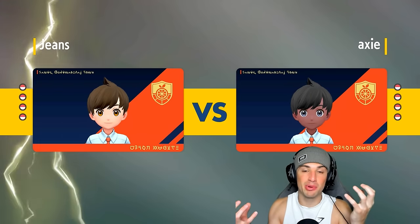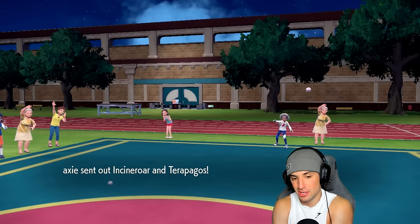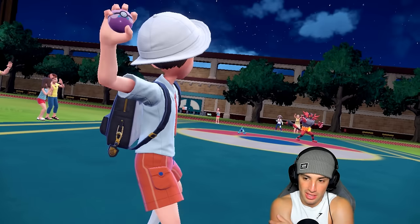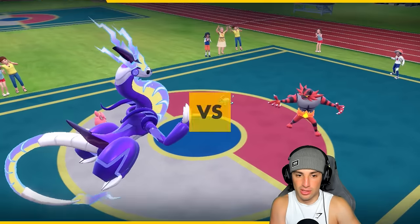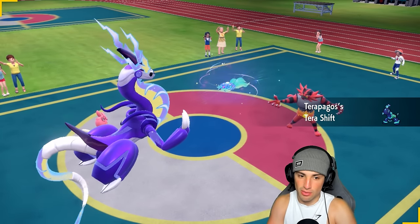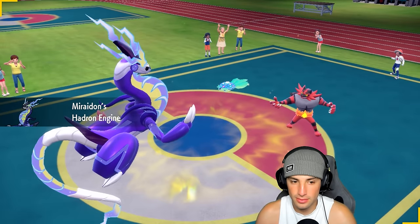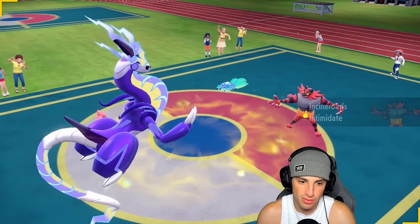Ditto is where it's at because if it's a 1v1 situation and all you have left is Ditto, it'll transform into whatever Pokemon and outspeed with Choice Scarf. It takes stat changes too, so if they set up Terapagos with Calm Mind we should be fine. He's going to go into Incineroar — we should just Fake Out Incineroar. He takes out terrain right away — do we Heart Stamp Miraidon maybe turn one? I think they use Tera, so I think we're fine. I'll just attack.